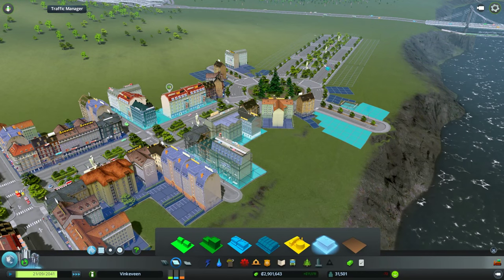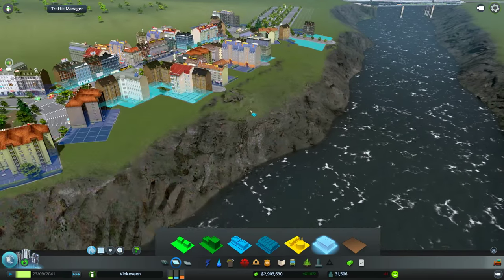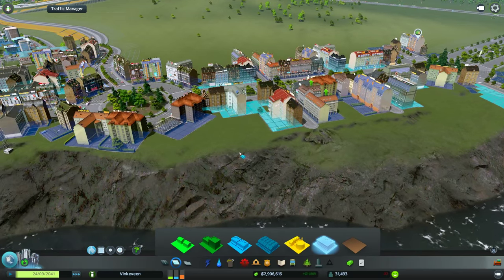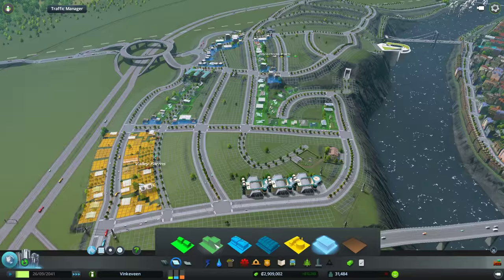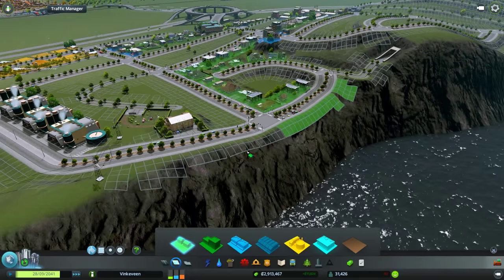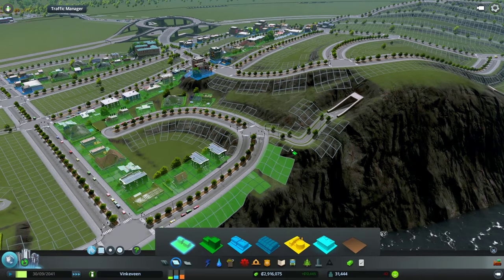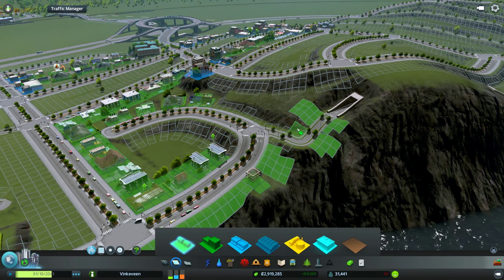Do you think people will want to live right on the boulevard, or should I just have them back here where the roads connect? Or I could put more homes over here, because I have all this area with beautiful views. Why not? People can have marvelous views.